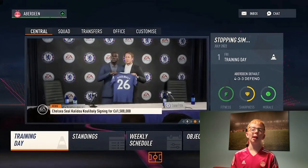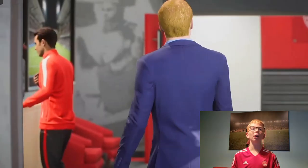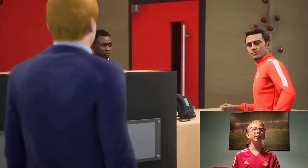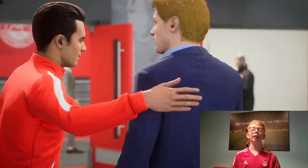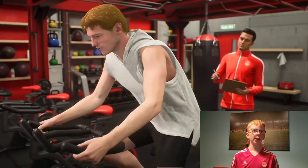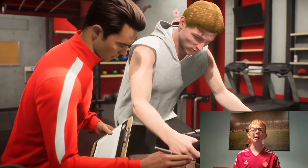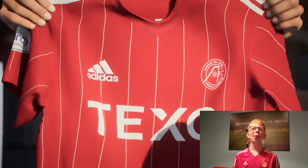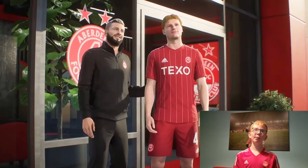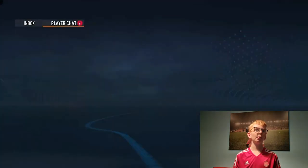I'm actually going to do all the training off camera. Liam Scales has got a cutscene for his signing — these cutscenes are really good. He's on loan so I can sign him permanently. Let's watch the cutscene — he's doing his medical. That's definitely not Lee Sharp, Aberdeen's assistant manager. There he is wearing the kit. Liam Scales has been announced as a permanent player.